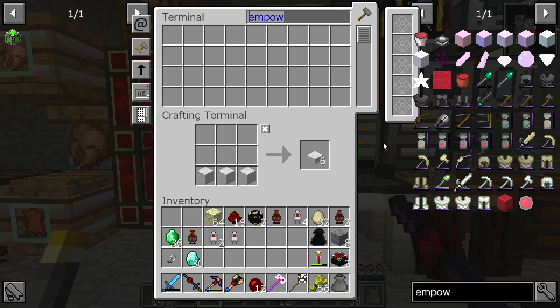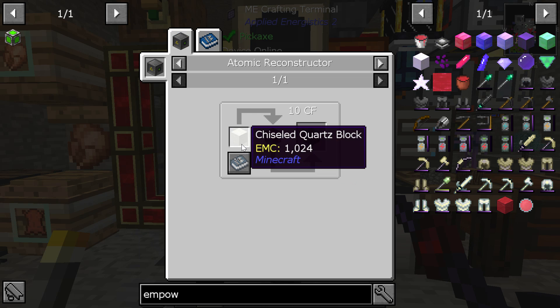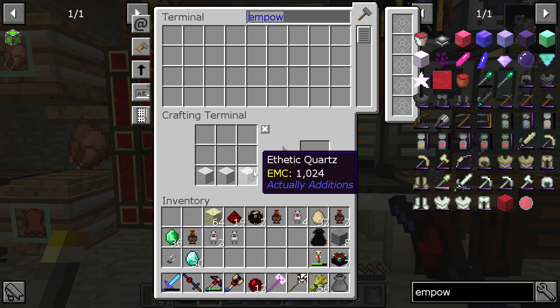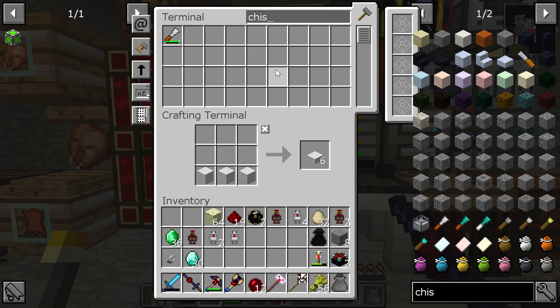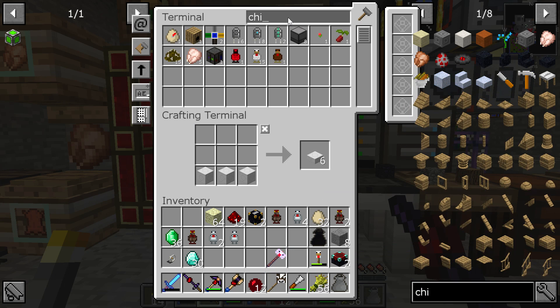So what did I fail to make? This needs to be chiseled — we need chiseled quartz blocks. So: chiseled, bring that out — and quartz blocks.